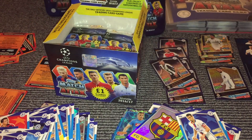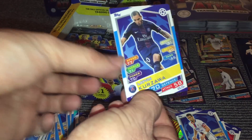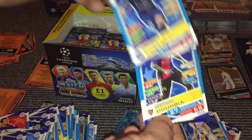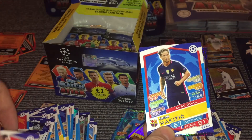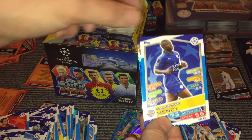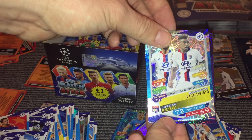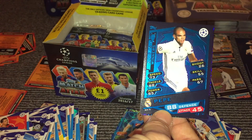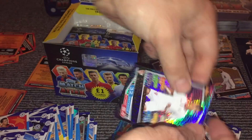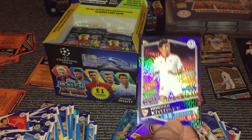And then we have Kozawa, Dumbia, Belarabi, Rakitic, Mendy, Busquets, and then a midfield duo for Tolisso and Ferry, and then we have a Pepe winner's card, and then we have a Kiyotaki Man of the Match card.